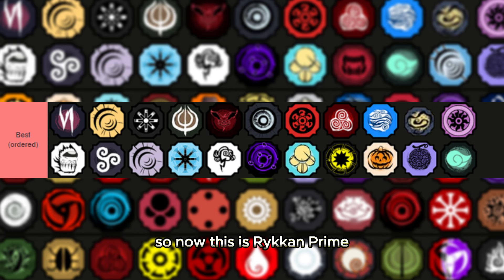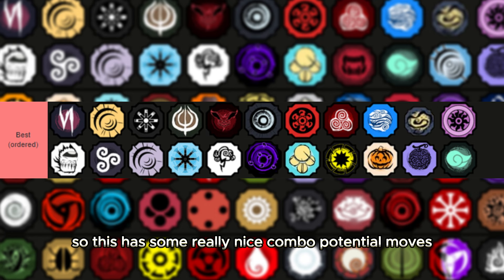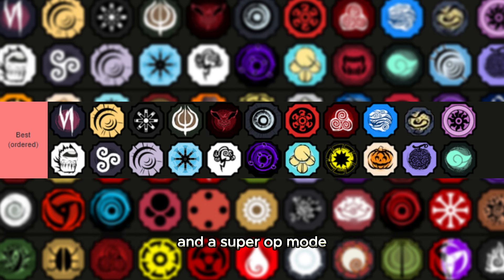Raiken Prime is super good — great AOE, high damage, good mode. Then Indra Akuma, which has really nice combo potential on the moves and a super op mode with a tank feature: when you press Q you become super tanky. It also has super high ranged M1s and good combo potential with high damage.